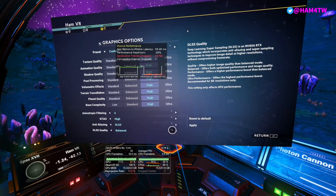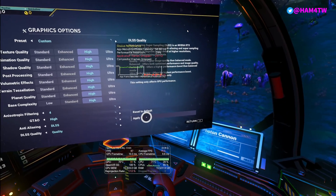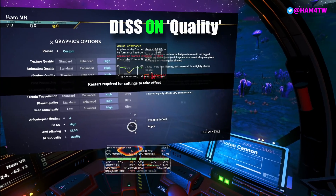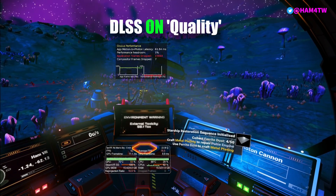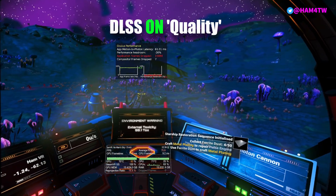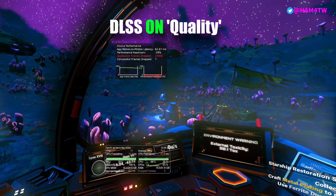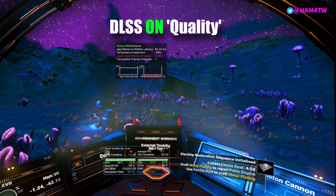On the quality setting, we're running at around 80 frames per second. So you could set the headset to 80 hertz and this would be quite a reasonable setting to have it on.